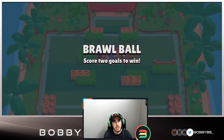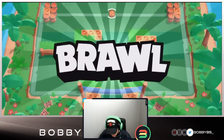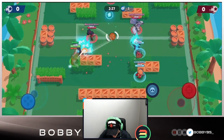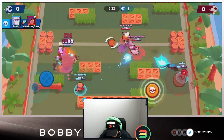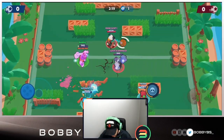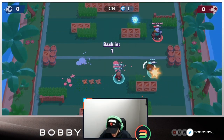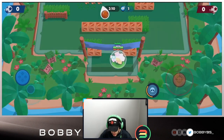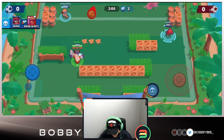We're going to be solo queuing with a Frank random, actually facing a Frank, Shelley, and Bow - a pretty big counter to what we have. My two teammates aren't max, which is a little unfortunate. We should be able to take out the Shelley. We get a super off, the Frank and I just stun each other - I go down but our Jesse picks up that kill. Interestingly, the opposing team is Russian - we're facing EU players on NA.